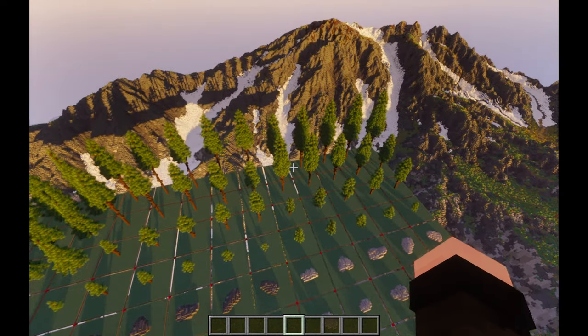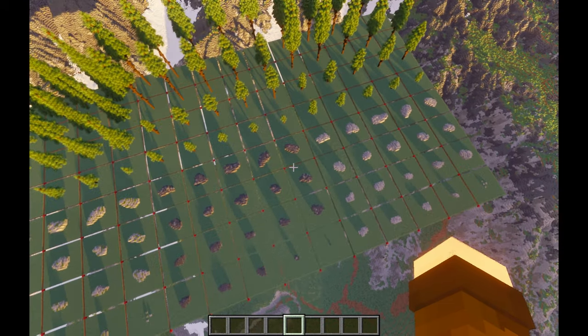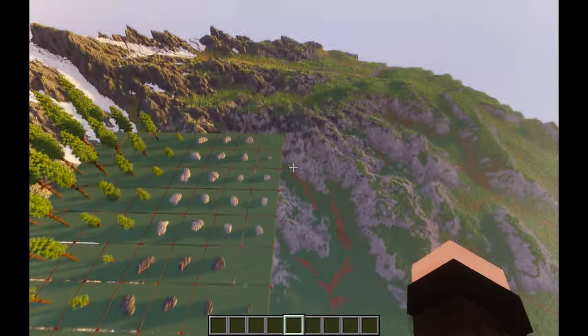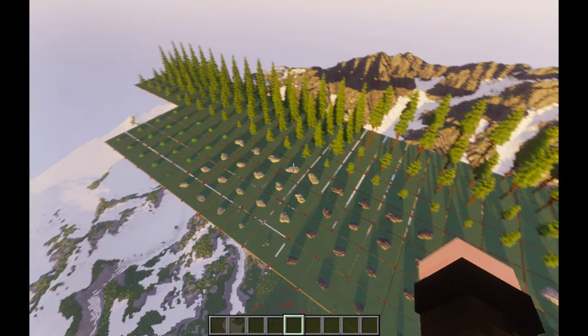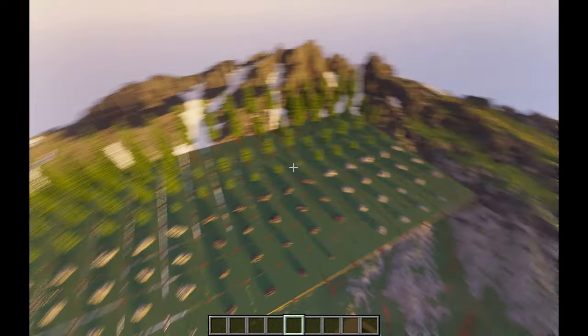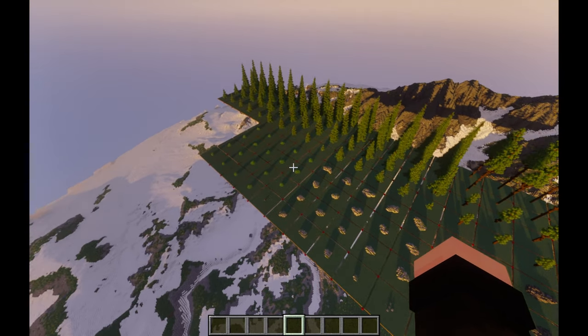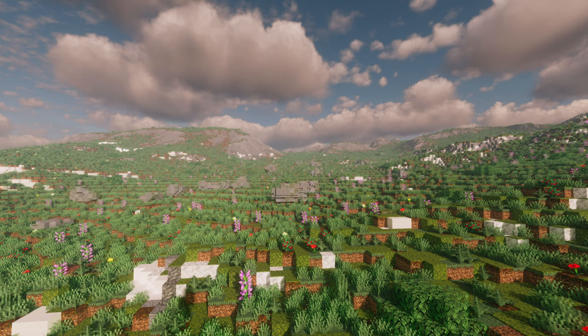Three of which are spruce, and the other two are pine. 60 rocks — they're just variations of one base rock, this being the deepslate one. And this one is just a massive variation of that. And 20 bushes. With all of the assets done, I scattered them all around using WorldPainter.